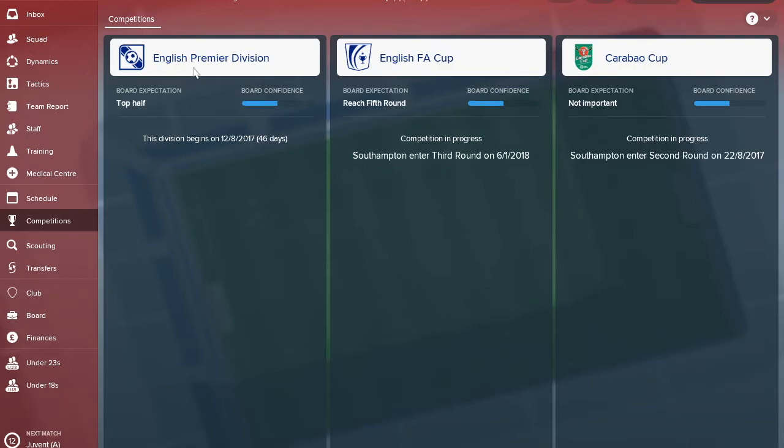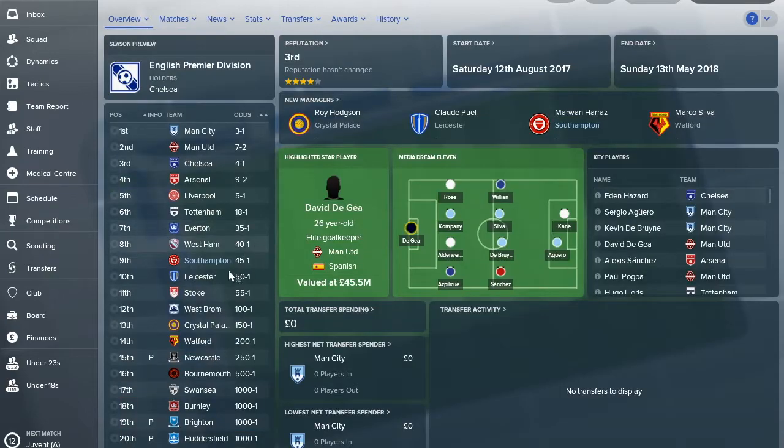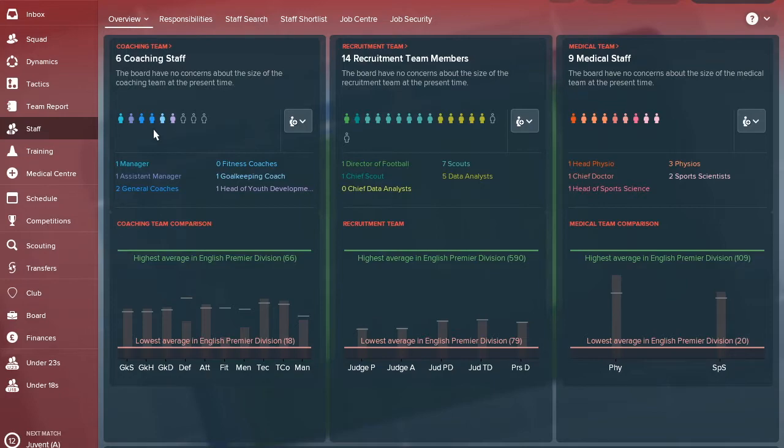The media thinks you'll finish 9th - that's a fair bet. You should be able to do better than West Ham and possibly squeeze into 7th to get Europa League football. Everton might be a tougher ask, but it's certainly achievable.